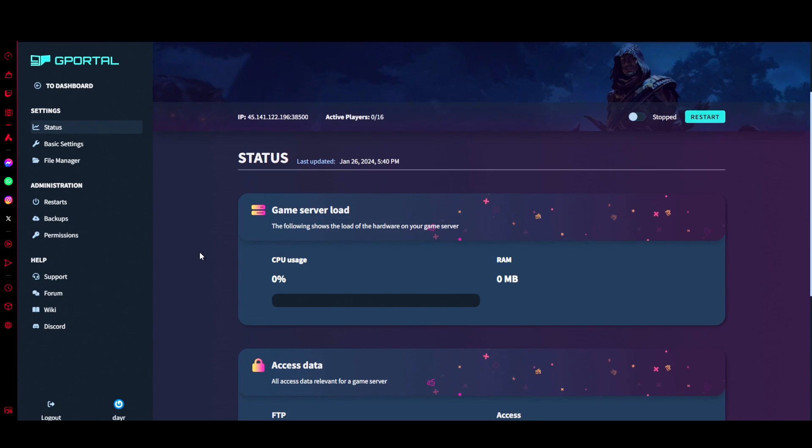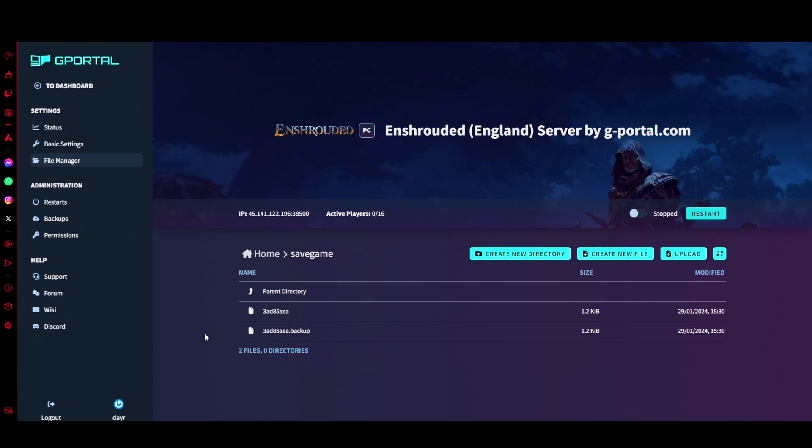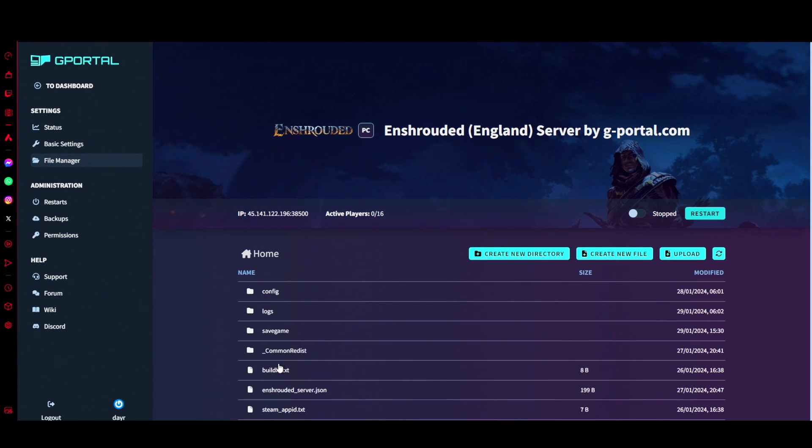Once it's turned off, go down to File Manager. Once it's loaded, go from Home and then click on 'Save Game'.